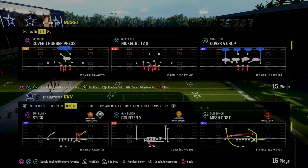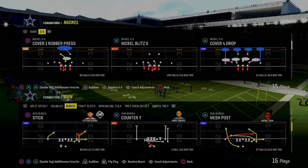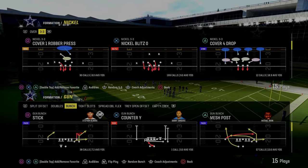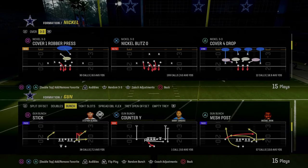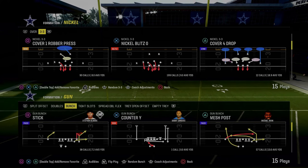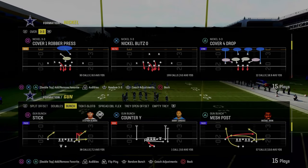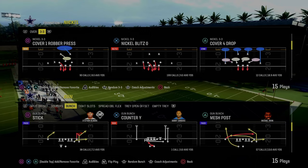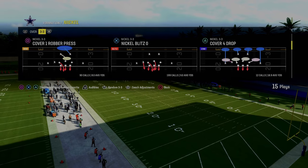This comes to us out of the West Coast Bunch. If you guys want to get my entire West Coast offensive e-book, make sure that you join the Patreon. It's only $10 to become a member, and you'll get access to all of our offensive and defensive e-books for Madden 24, as well as all updates and anything new we drop while you're a member. The link's down below, but let's talk about the play Stick out of the Gun Bunch formation.